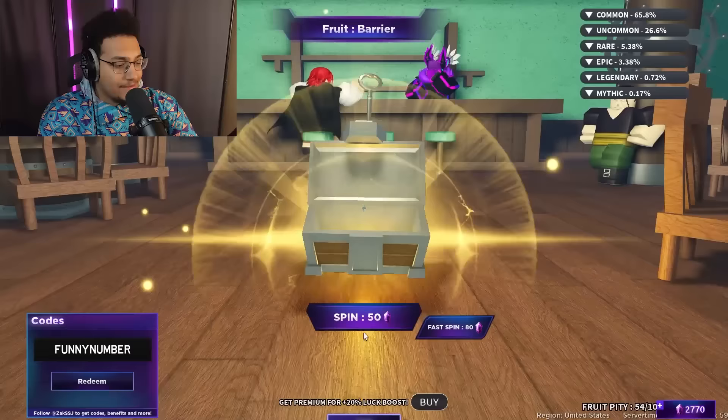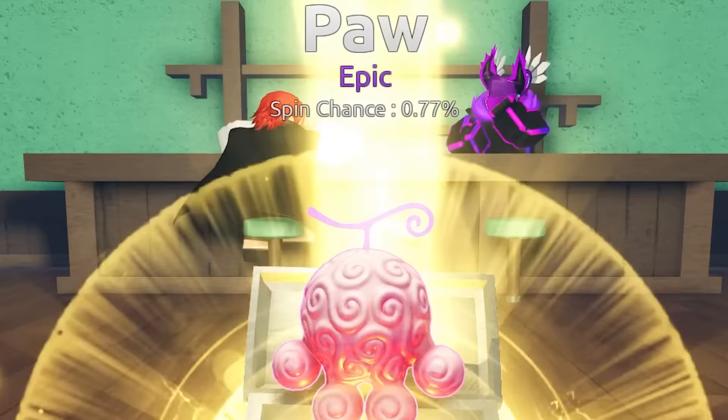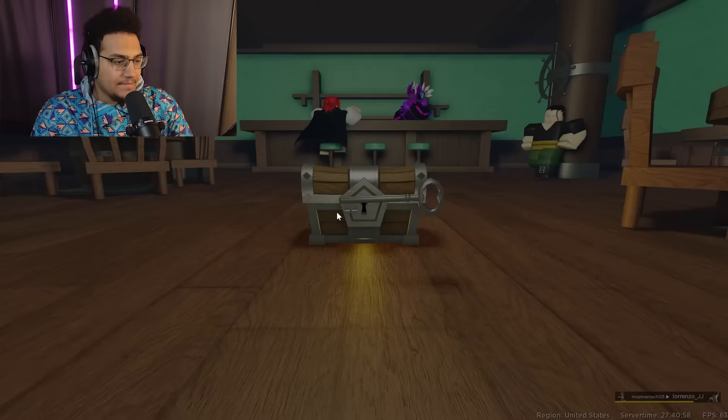I'm excited to see what I get after 100 spins — this pity better be good. We're on our 99th fruit pity, this next spin should give us something good. 100 pity... that's what we get for our pity spin? There's no way we got that for the pity spin. I wish I would have gotten at least a legendary. Gotta keep it pushing — mental's gotta be strong, that's the only way we're gonna get this leopard.